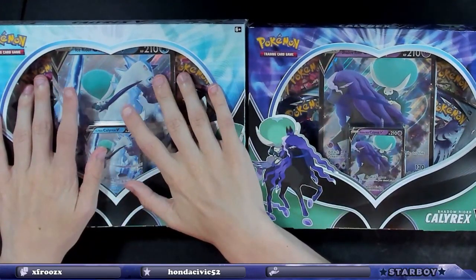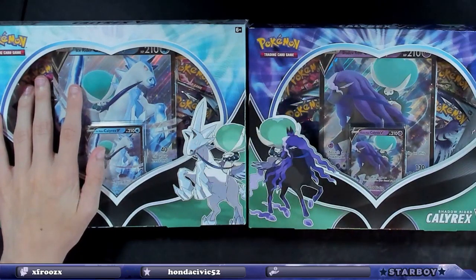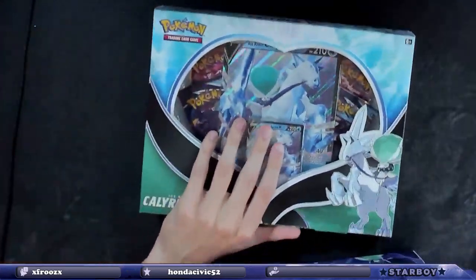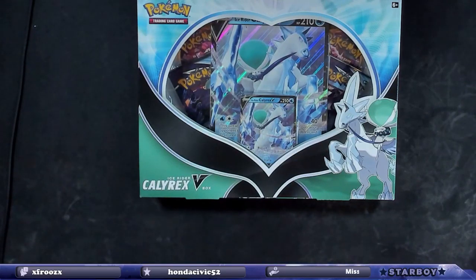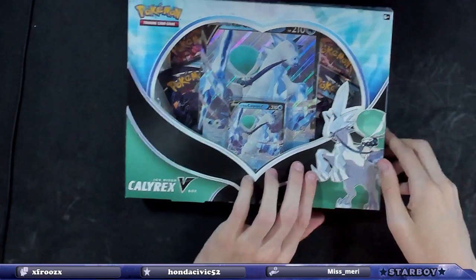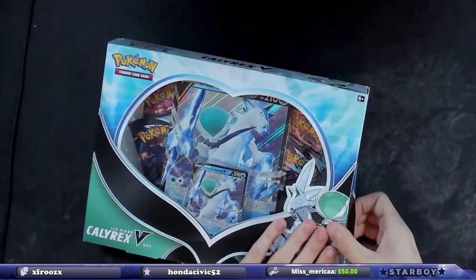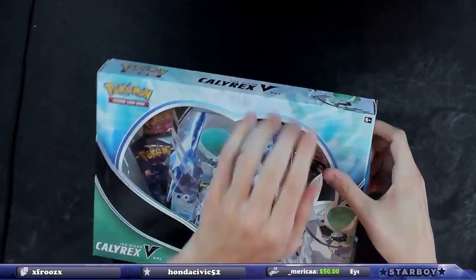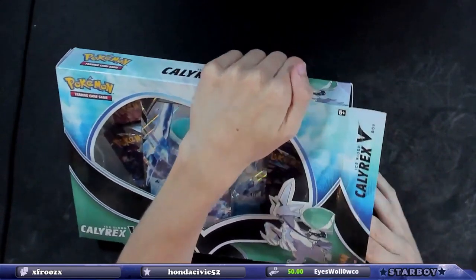We're gonna start with the Ice Rider box. I'm gonna put everything into Shadow Rider because that's the first one I grabbed. I didn't want to grab anything else, so I'm gonna start with the Ice Rider box. I got both of them.